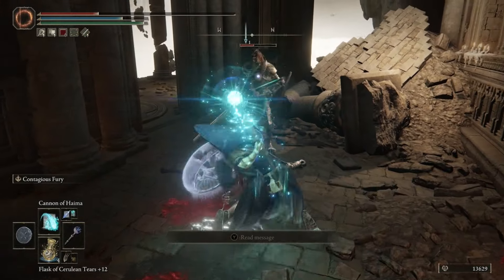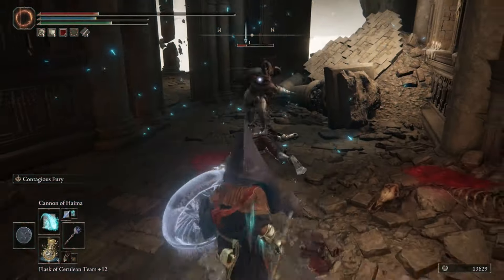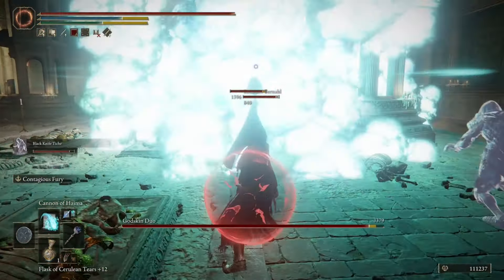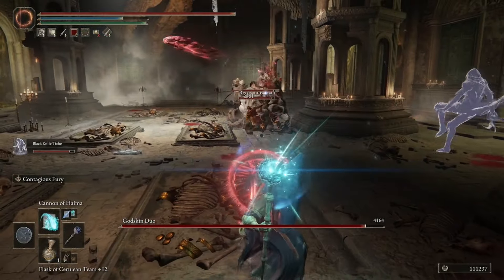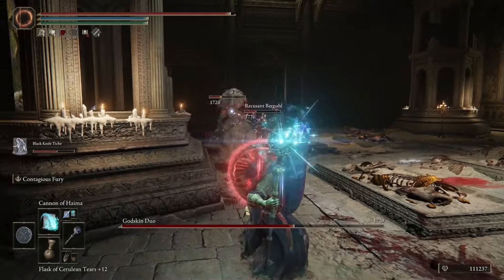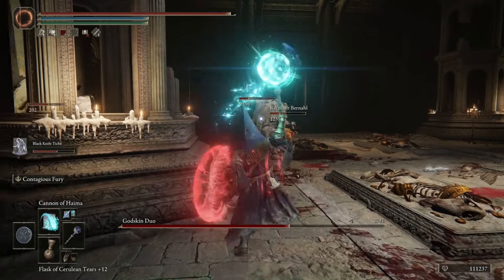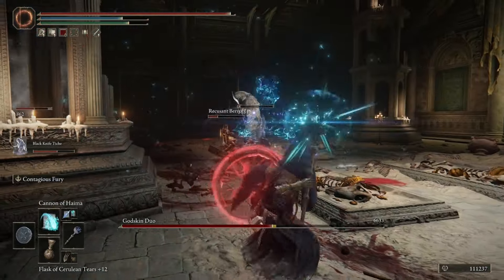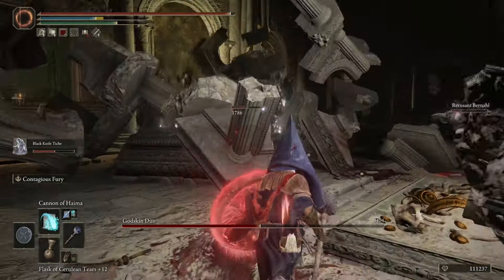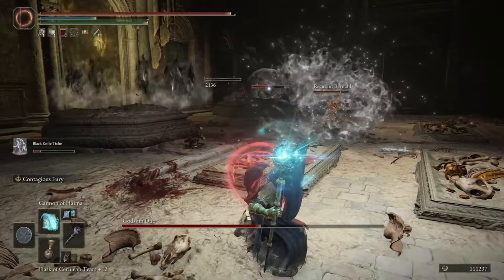This is another sorcery on the list that can be affected by the Godfrey Icon, which means you're going to get 15% increased damage to charge spells, pumping up the damage of this massive explosion even farther. It has a medium-sized FP cost at 38, and it's also going to do a decent amount of stamina damage to guarding enemies. Overall, with the massive damage you can put out with this sorcery, it's definitely one you need to add to your list.